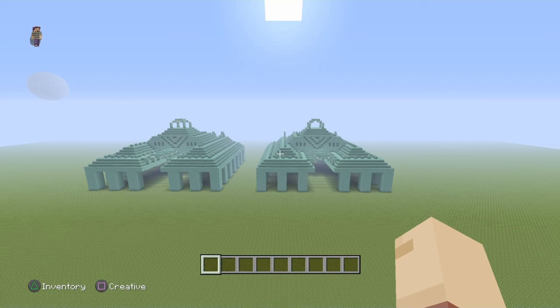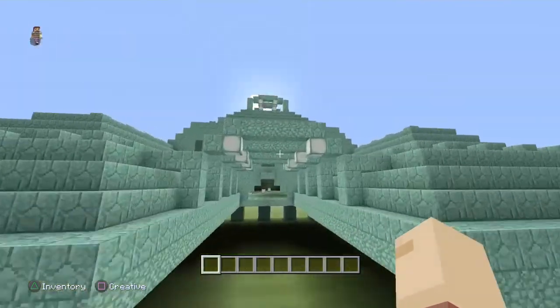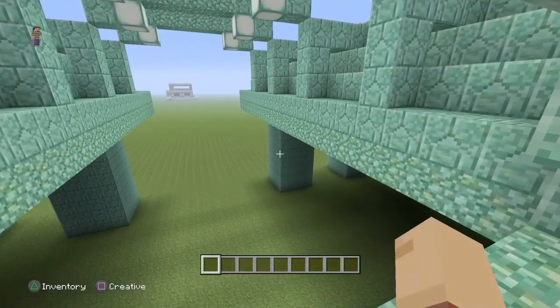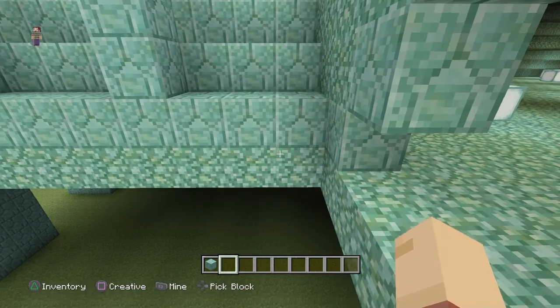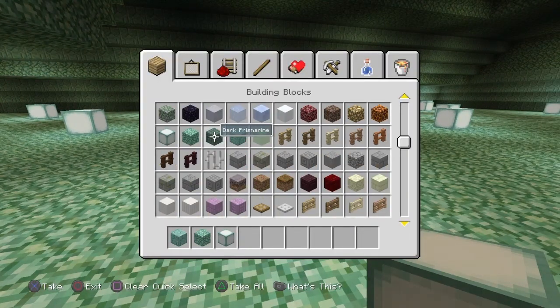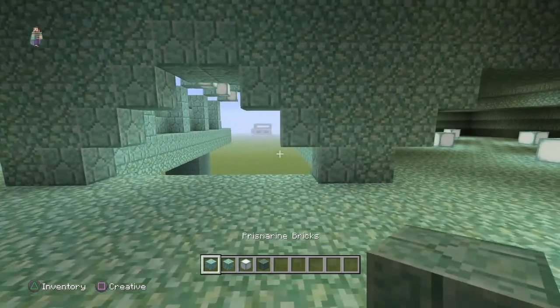So we're going to jump right into it. For the interior, we're doing the first three rooms — technically two major rooms but three in total. You're going to need the common ocean monument materials: dark prismarine, prismarine bricks, regular prismarine, and sea lanterns. Pretty typical stuff you all know what I'm talking about.